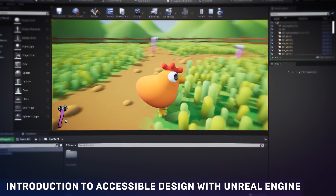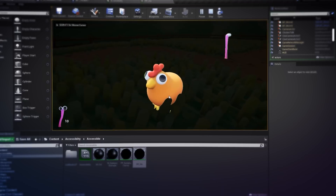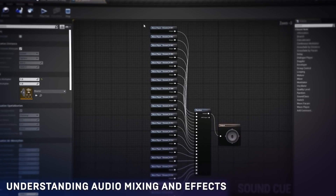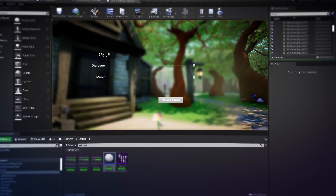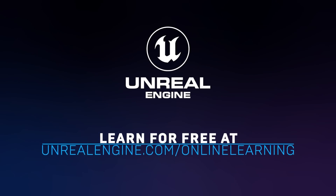We've added two new courses on the Unreal Online Learning Portal this month, focused around building better experiences. Explore accessible design to help your users overcome unique challenges or disabilities, and dive into audio mixing and effects to craft compelling soundscapes. Start these new courses and others over at the Unreal Online Learning Portal.